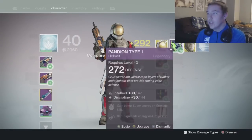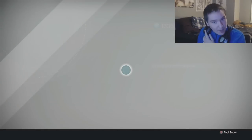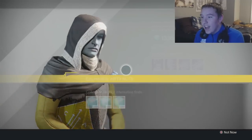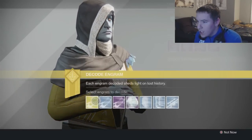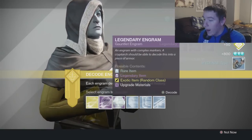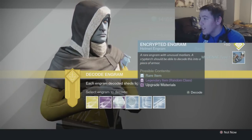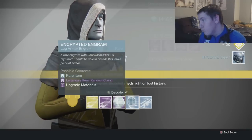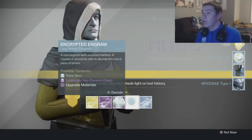I have like 30 exotics on me right now, some legendaries, an exotic, and a ton of blues. Let's get some more glimmer — we're gonna go blues first, exotic last. It can be very good or very bad. It's technically my best gear so far. They're probably all gonna be terrible so I'm just gonna run through them real quick.